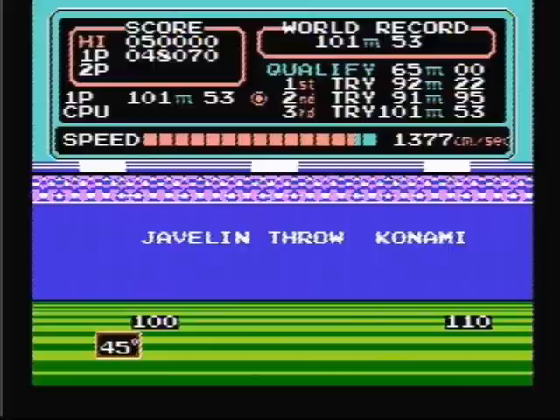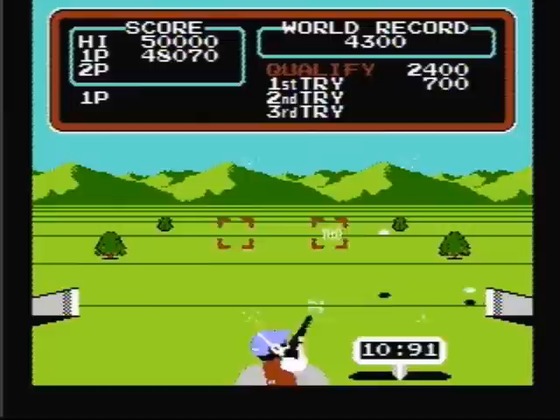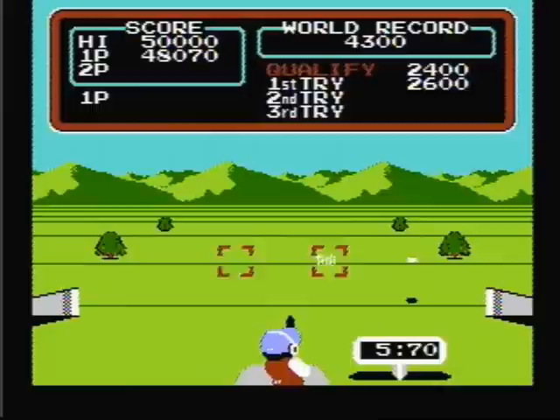Now that we've made it halfway through the game, we get this little intermission. Now let's go to the next event, skeet shooting. How this works is the A button fires to the right side, and the left on the directional pad fires to the left side. The skeet shooting is pretty easy once you get into a rhythm.